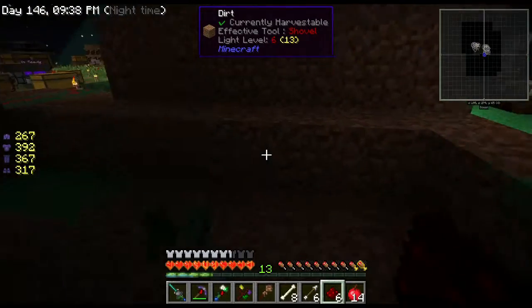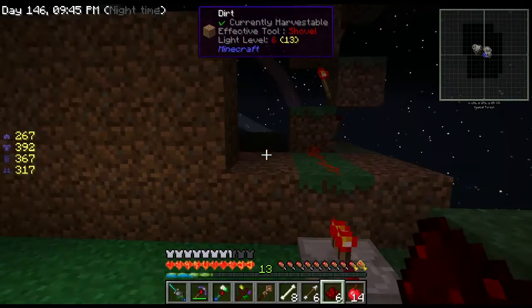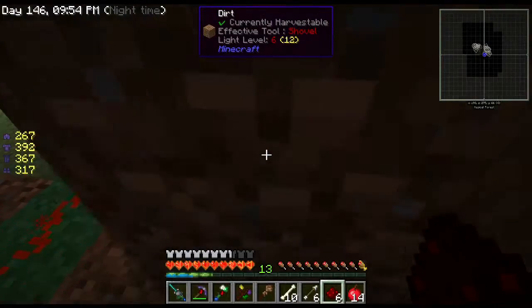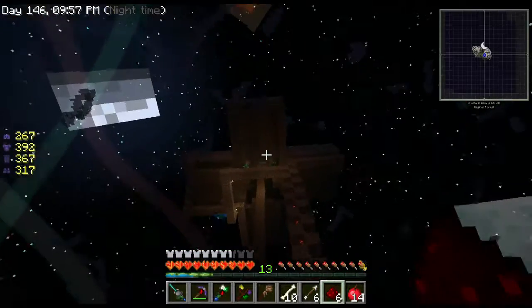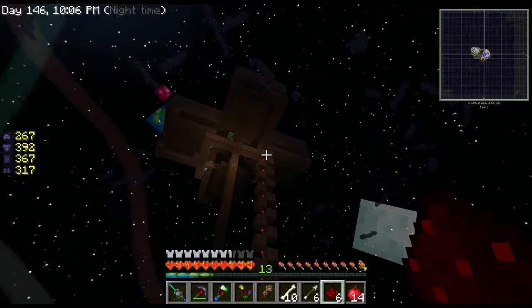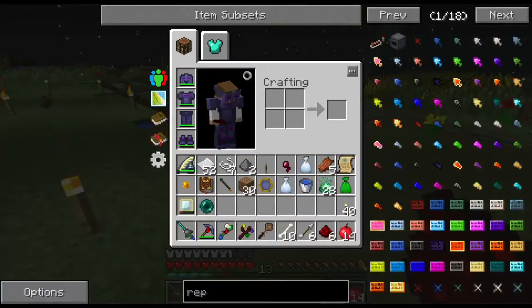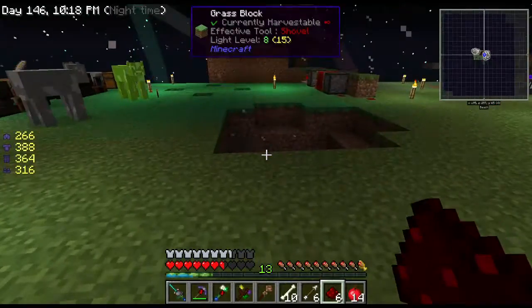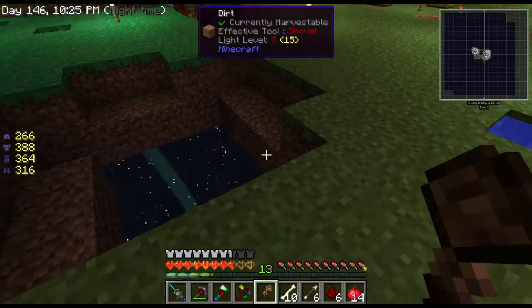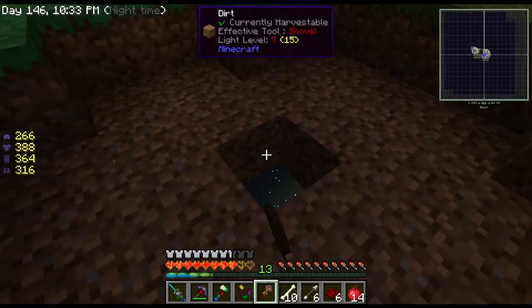There are guys on the outside — I've got to figure out how they're getting out there. But anyways, that's pretty successful I'd say — look at all the drops, all this goodness. Now I just got to get some hoppers in there or something to pump it all out. Hey, how'd you land right there? That was crazy. Where did you just come from? I thought this whole area was well lit. There's always a creeper somewhere.